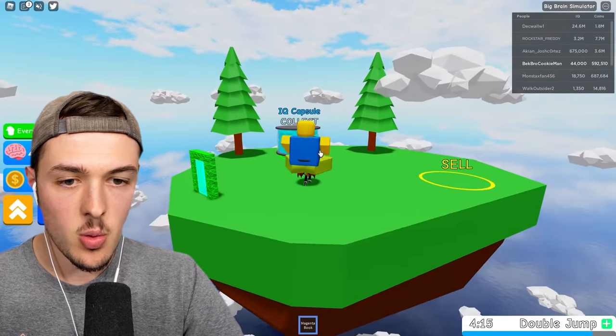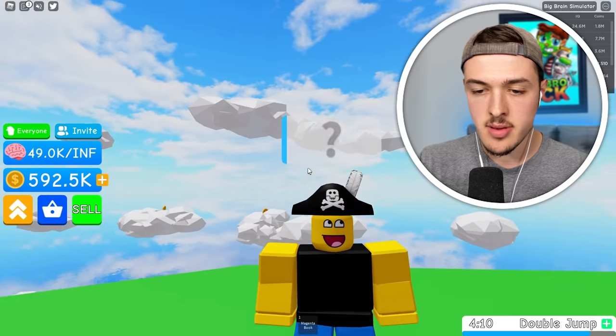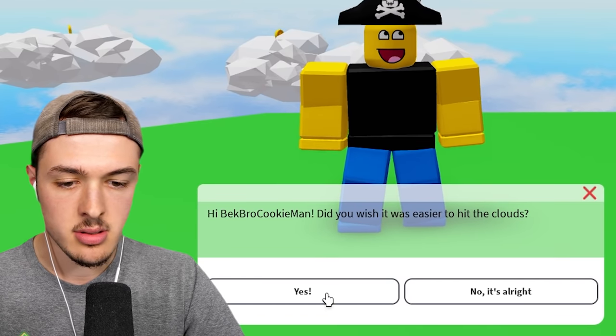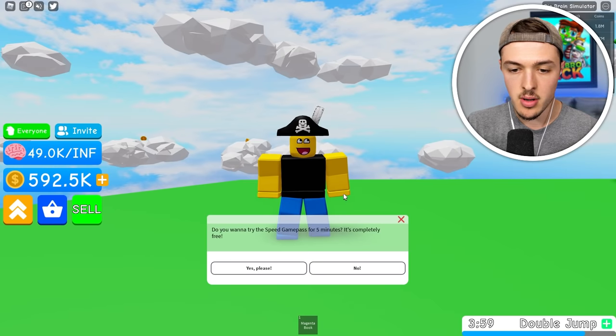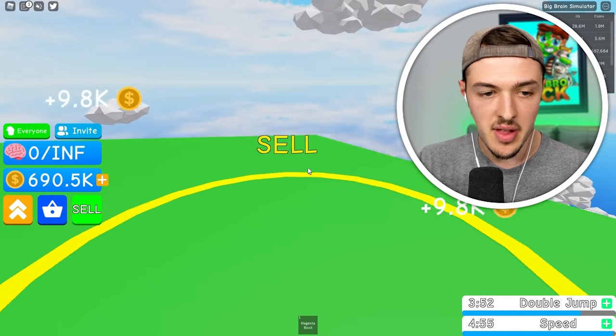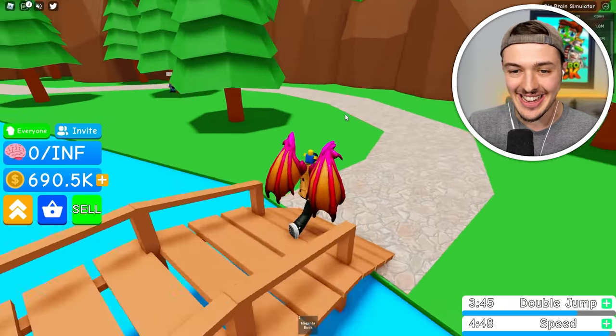Down we go — I'm about to land on it. We can collect this IQ capsule and then talk to this dude. What's up, tiny brain man? He said, did you wish it was easier to hit the clouds? Then I have just the thing for you — do you want to try speed game pass for five minutes? Yeah, I'm getting a bunch of free things. What if I go back down and I talk to Flim Flam? We can go through the portal and we have super speed — this is sick.